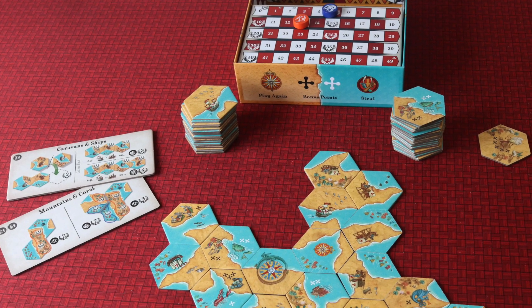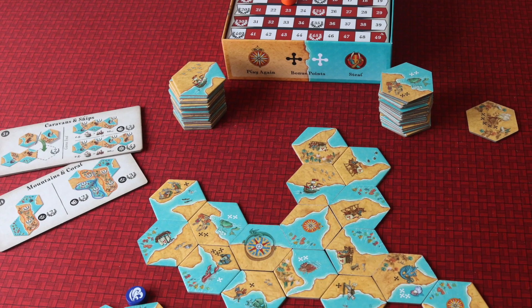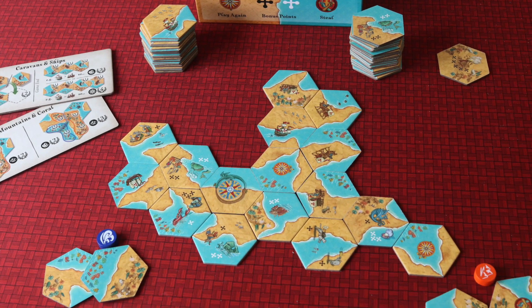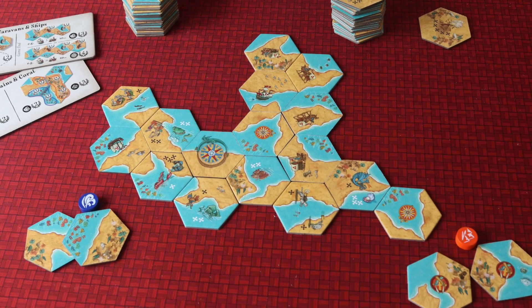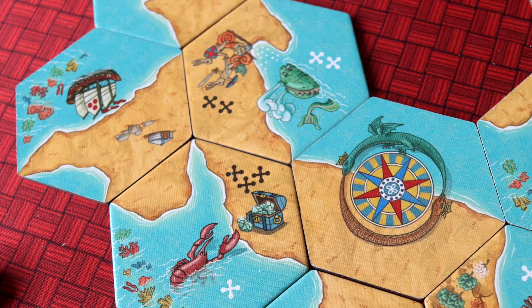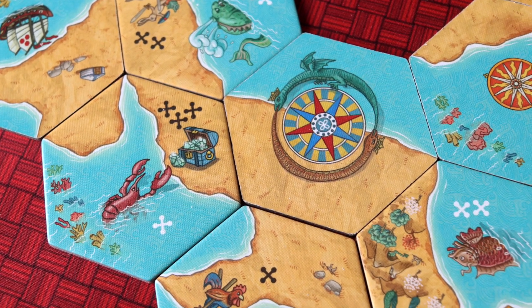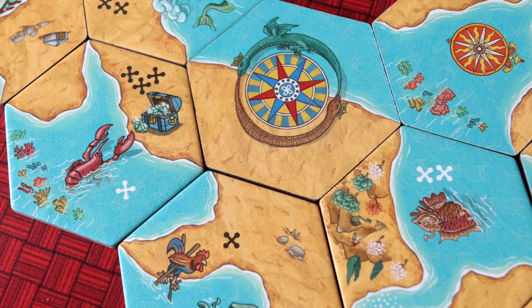At the beginning of this game you kind of feel like this is Carcassonne, right? You're doing very Carcassonne-y things. You're placing down these hexes onto the board — hexes is different — and you want to create areas of land if you're the land player, or areas of sea if you're the sea player. The biggest twist comes almost immediately: if I as the land player finish off an area of sea on the board, they get the points. Sea gets the points for the area of sea being finished.